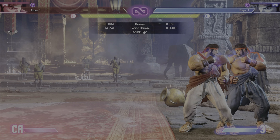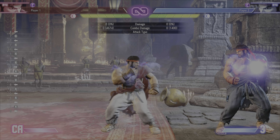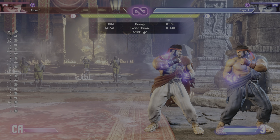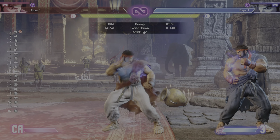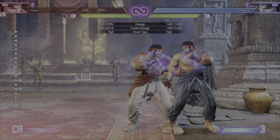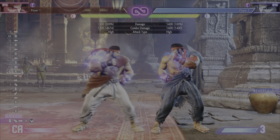Hey everybody, welcome back to the channel. This is Hitakiri Singh. I just wanted to go over this quick point. I've had a few questions about the max damage Ryu combo that I posted. And people are saying that quarter circle heavy kick does not start the combo, because basically you guys aren't punish countering with it.